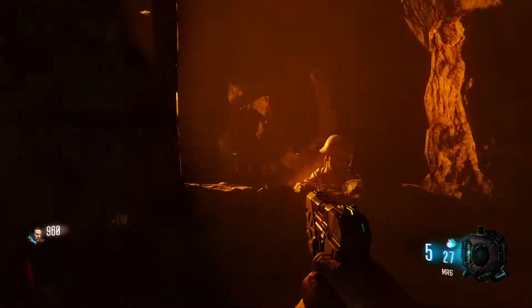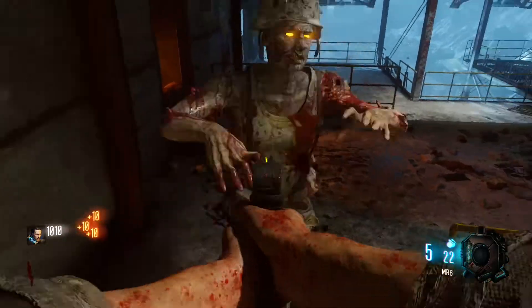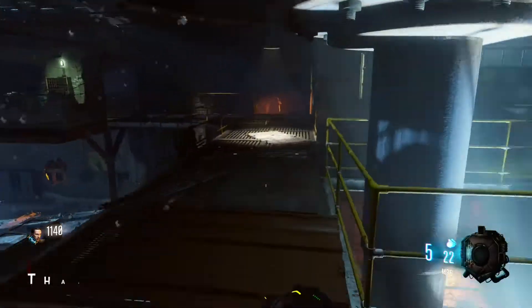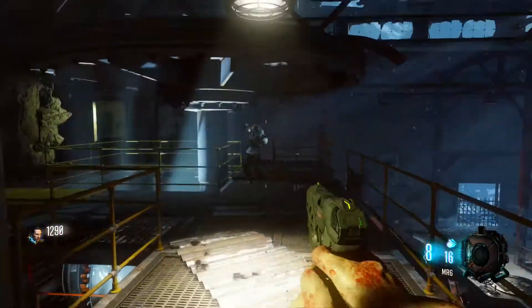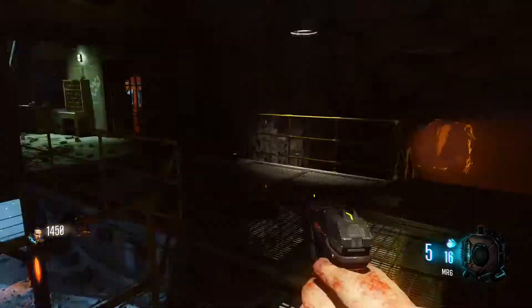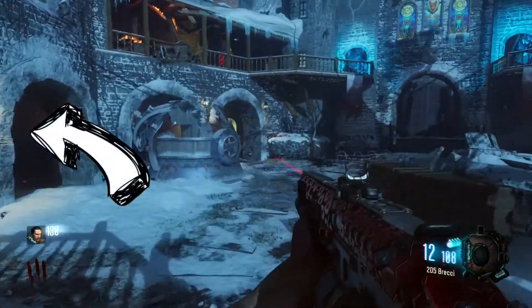Now there are two ways to actually get to the source to turn on the power. There's an upstairs way and a downstairs way, but I went upstairs for no reason. It took a while because I was by myself, but I stocked up on points and it really doesn't matter because we went to turn on that power. To turn on the power you have to go right here, so don't forget that there are stairs there.